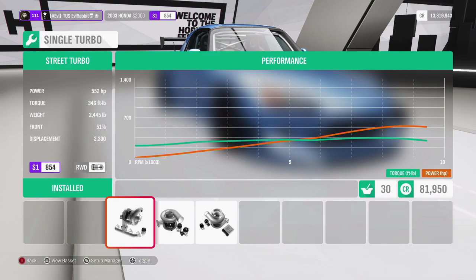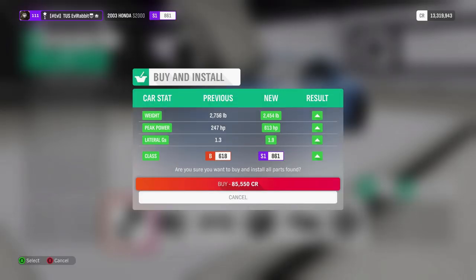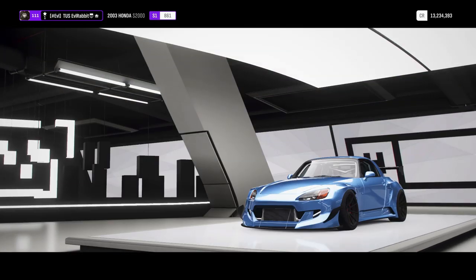So we're at 552 — I mean, 613 sounds good. That's a very good number, so we're going to install that setup, get the tuning on it, then get the helmet cam turned on and well, send it up the hill, send it down the hill, and see how she slides.